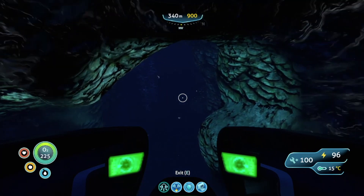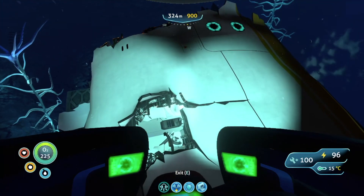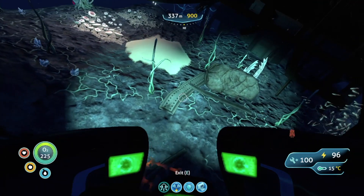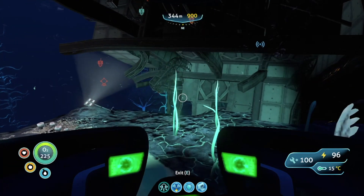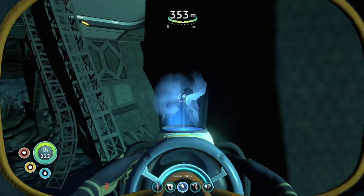Go down into here and underneath this kind of overhang slash arch, and on the other side there will be a wreck. There are multiple ways to enter — I'm going to enter from the bottom because that's the best way. You can also find all of the nuclear reactor fragments around here, but mainly you're here for the prawn suit stuff.